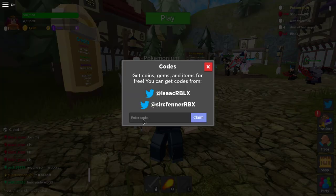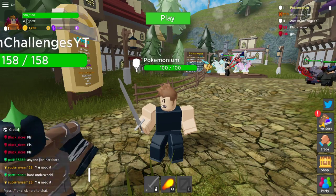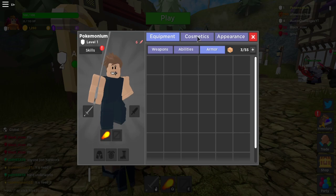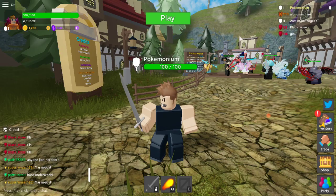And the fourth and final code is going to be "free gems". So we get another bunch of free gems, and we are now at 550 gems, which is really cool. Because you can buy different cosmetics and stuff for your character, like different hair, different eyes, whatever, and a bunch of other cool stuff.